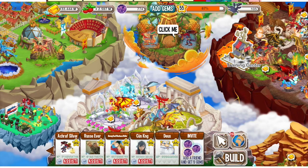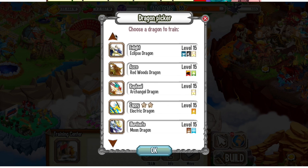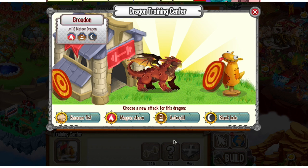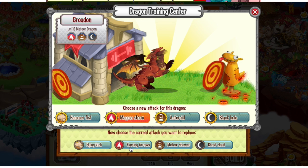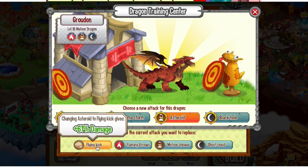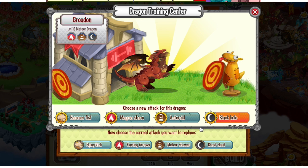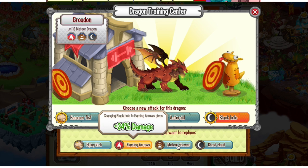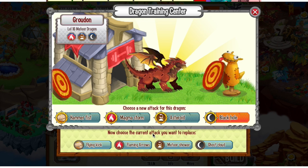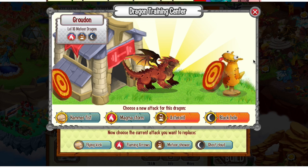Let's go ahead and level this dragon up to level 15 or 16, and let's go into a training center. Let's click on Groudon — he's available to learn 3 attacks: the Magma Storm, which does pretty good damage; the Asteroid attack, which also does pretty good damage, though Magma Storm is a bit stronger; and the Black Hole. I would teach it either the Magma Storm or Black Hole. For those of you with the mobile app, y'all can get this dragon by the calendar — it's exclusive for only today.